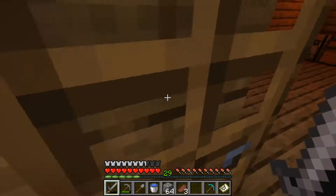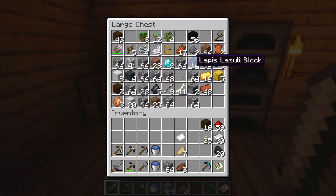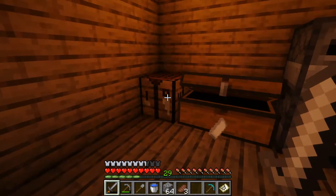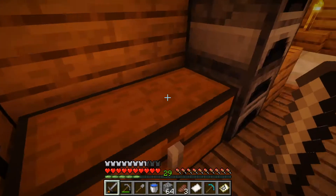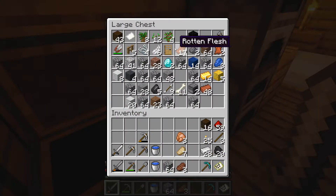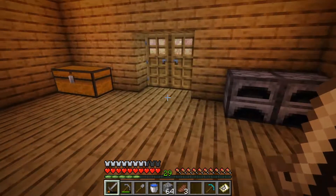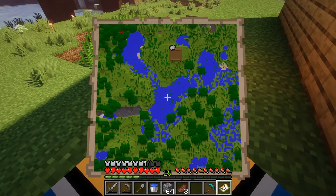We're also going to make another sword because this one's about to die. There we go. And put this there and this there — if we can make more food. Okay, this is pretty good. And then if it comes down to it, rotten flesh. Now we're gonna go exploring.